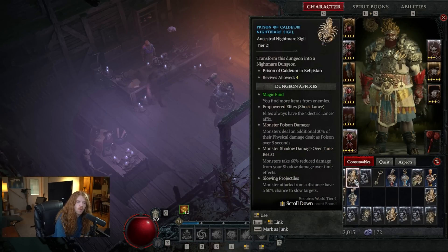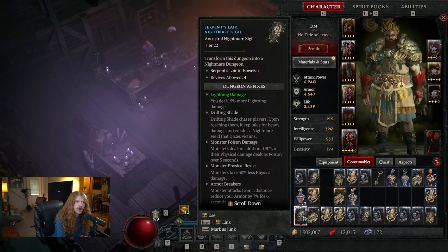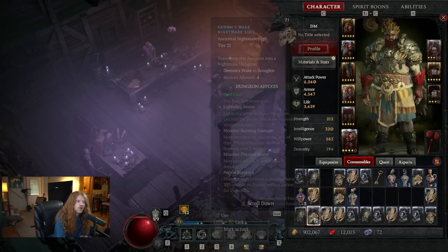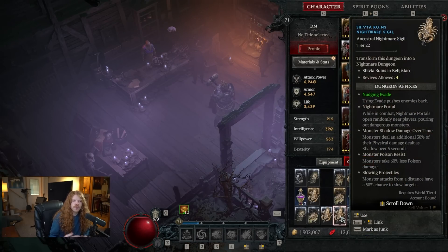The first thing you need to know is what exactly is a Nightmare Sigil. It is a consumable item, meaning when you use it, it is gone — you do not get it back. This item will activate a dungeon depending upon which Nightmare Sigil it is. It says it in the title; 'Abandoned Mineworks,' for instance, will make that actual dungeon become a Nightmare Dungeon. It will also show you the affixes that go with the Sigil.